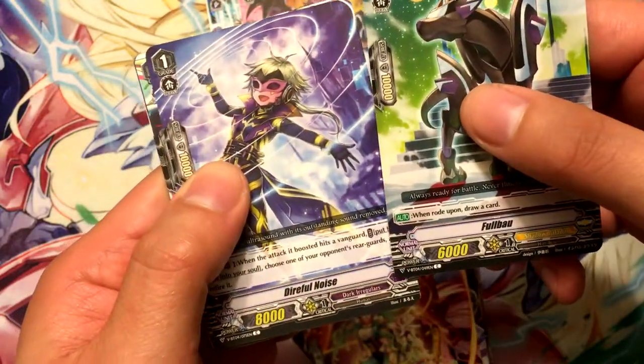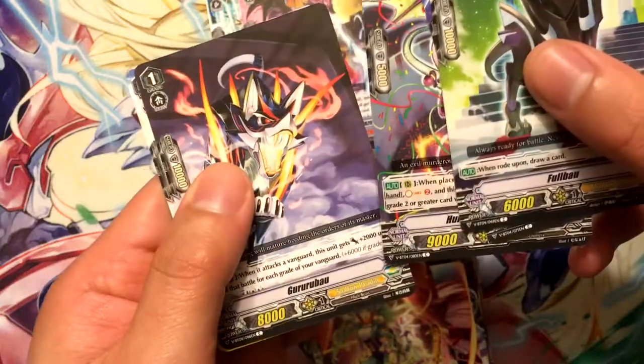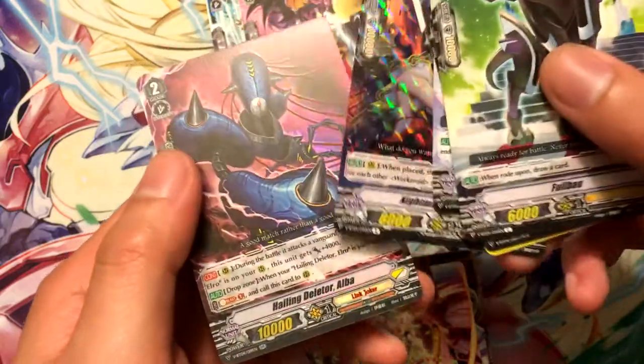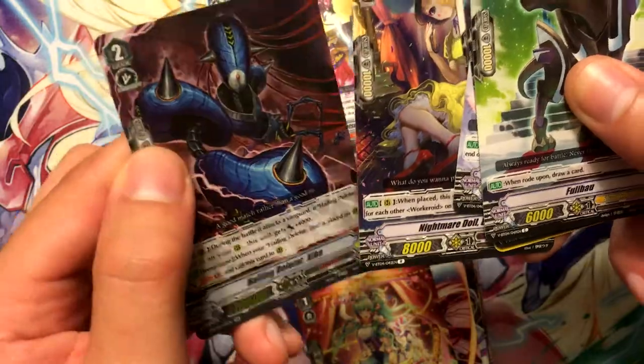Full Bow, Dire Noise, Humorous Chimera, Guru Bow, Dark Side Trumpeter, Nightmare Doll Edith, and our last double rare is Healing Deleter Alba - that's pretty cool.